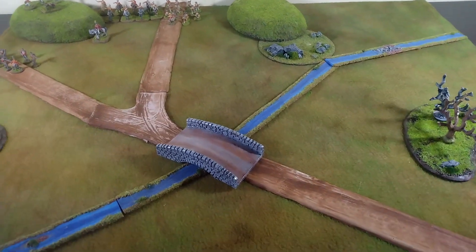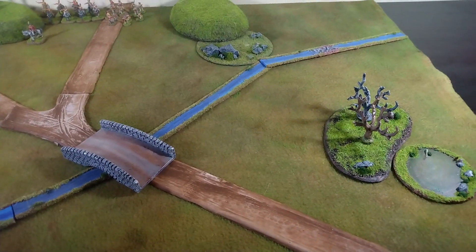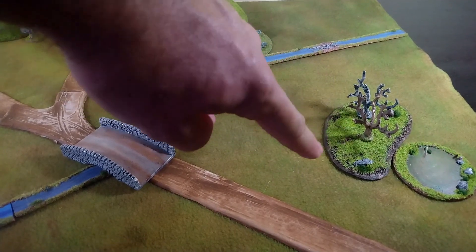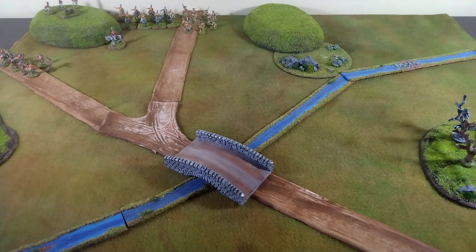Let's take a look at the terrain since we're already all the way back here. Down here in the corner we've got a road, a river, there's a ford, a swamp, dead trees, and something weird about this bridge.